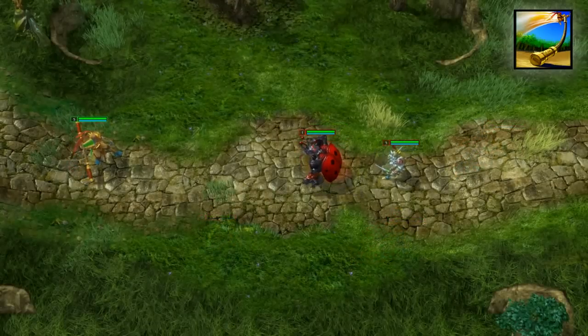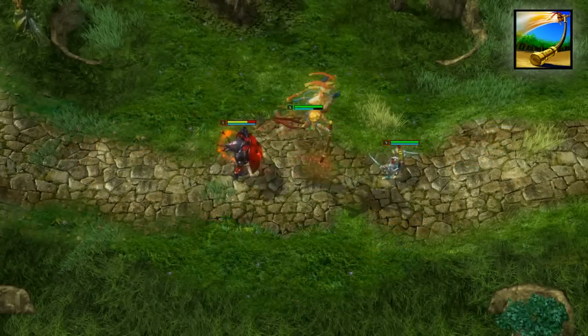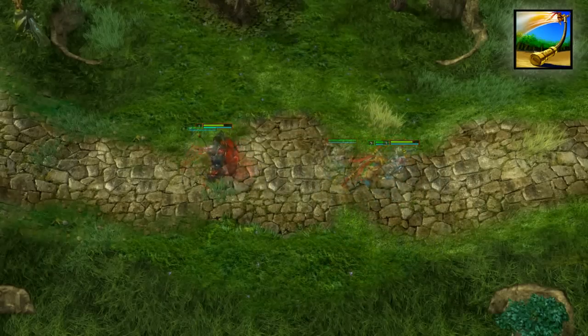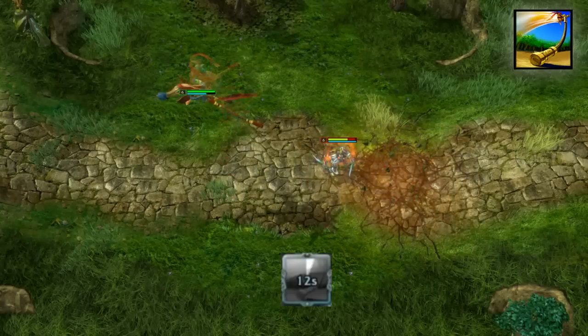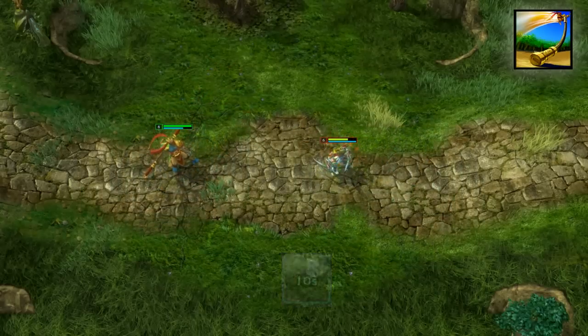Upon landing, the Monkey King also deals the same damage and speed reduction in a small area. Whenever Vault is cast, there is a short window when you can use the skill for free a second time, dealing 50% the damage of the first cast.